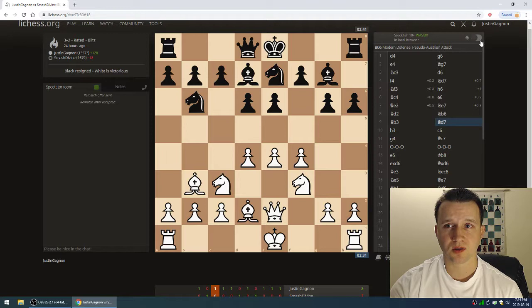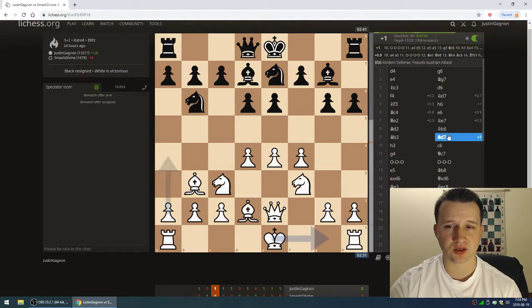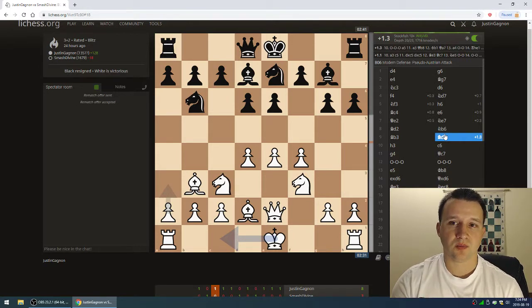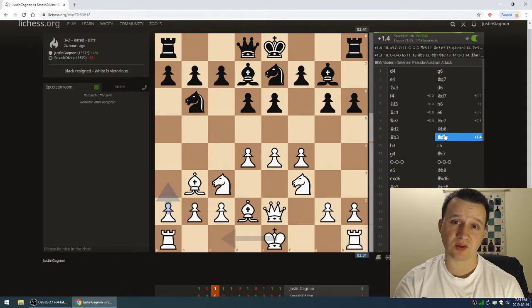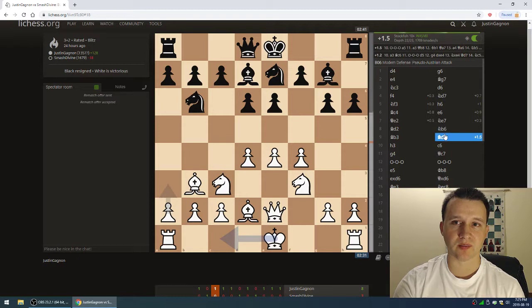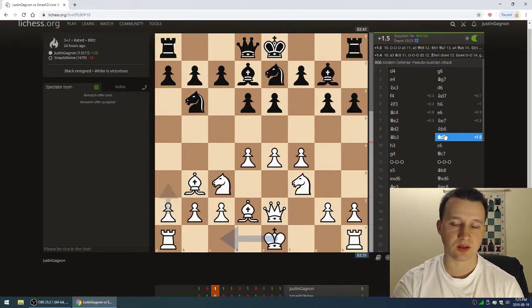Let's do an evaluation check. I'm at about plus one, showing I've gained some initiative. It's still kind of small for white. This is also illustrating that Smash Divine's moves may look unorthodox, but in terms of the engine's reading it's not that bad for black. Yes, black is a little bit cramped and has to work out piece coordination, but he seems to be doing a decent job. I'm not at plus five — he hasn't clearly blundered. It's showing about plus 1.5 here.